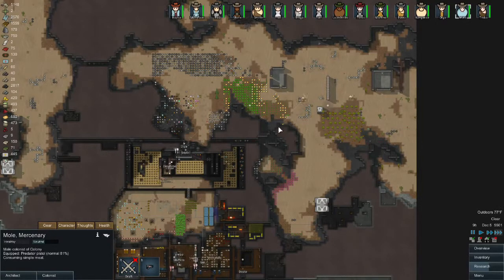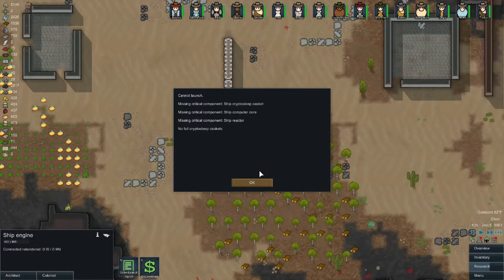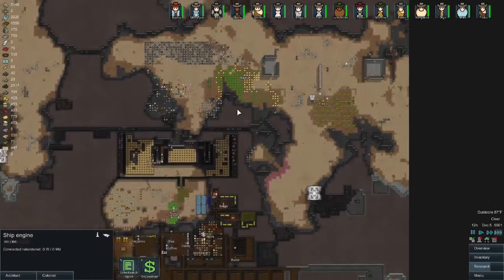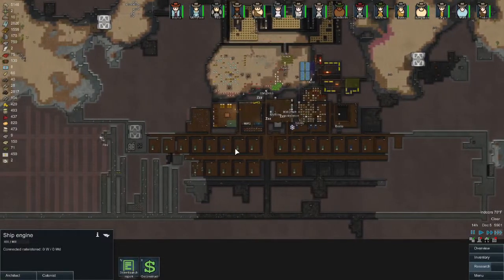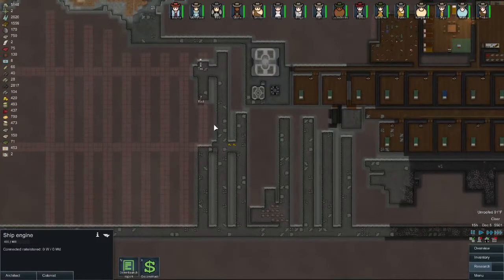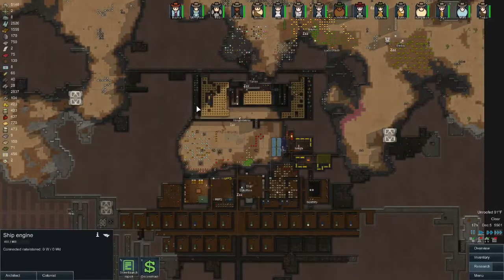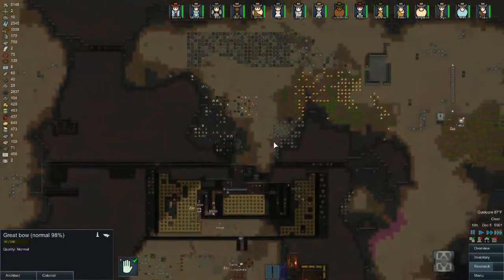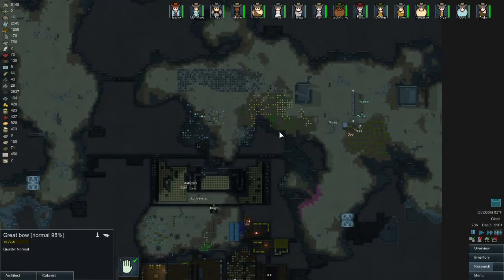What are all of our people doing? Ship reactor, computer core — no caskets. We're going to need so many caskets. Maybe I should have considered that before I recruited a million people. Then again, all of our people serve a good purpose — things run pretty smoothly. Hauling is always a problem, but what's the point of hauling all this stuff when we rarely get traders anyway?